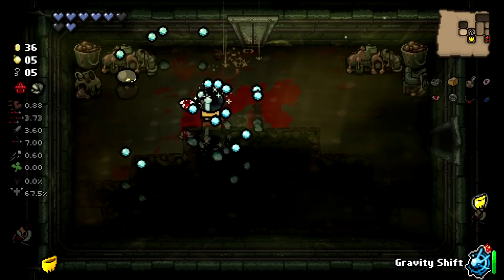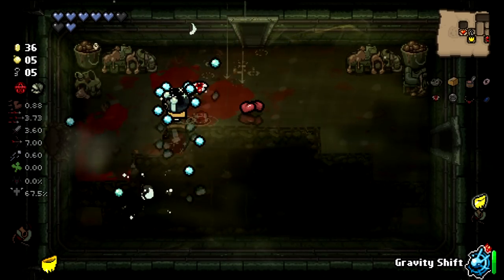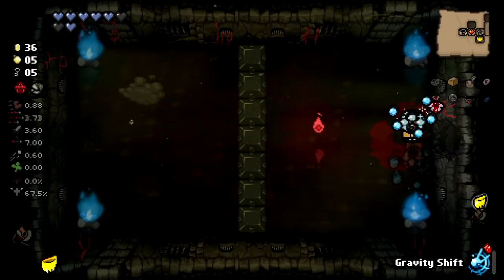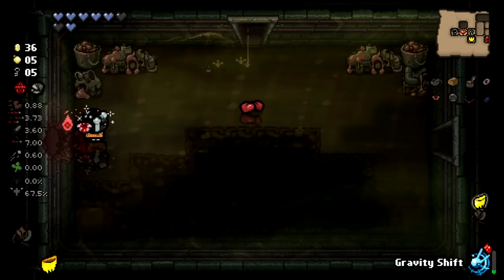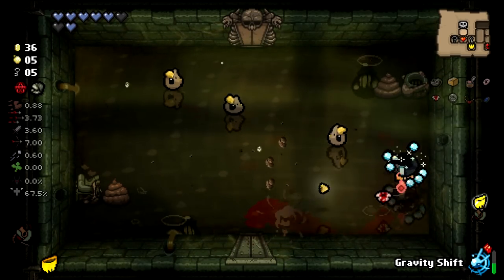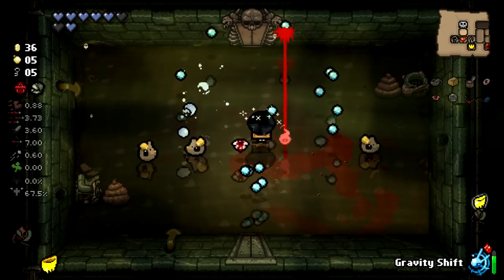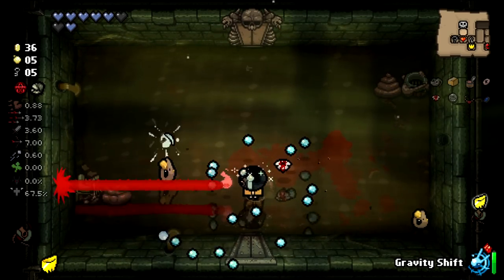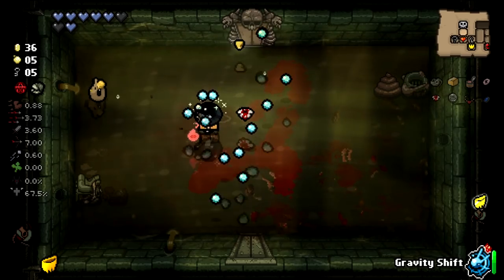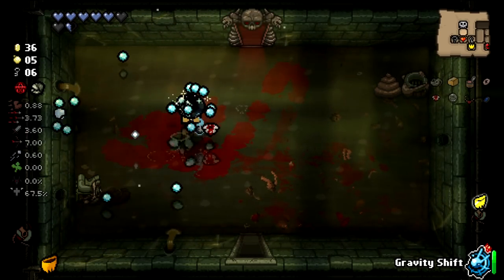I can't take any bone hearts. I am a soul heart kind of guy on this run unfortunately. Can I gravity shift in here? I can, and we get a little wisp. I don't necessarily know if it's permanent. A Brimstone wisp — okay, now we're talking a little bit. And it can disappear, so that's also important to note.